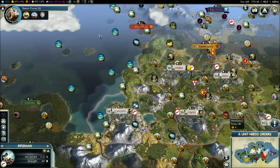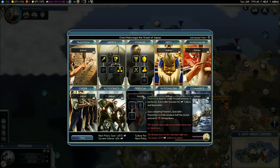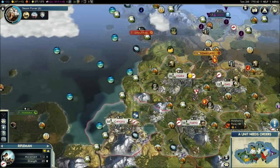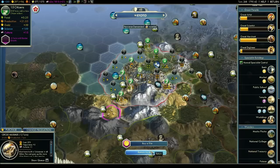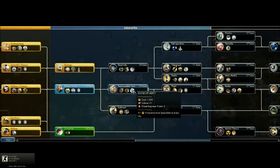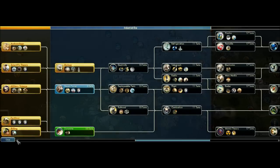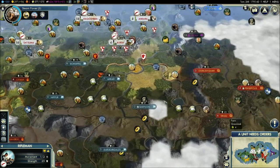His next social policy is coming up in about 20 to 30 turns. We would both definitely suggest Freedom as that policy. Freedom gives you half the unhappiness from specialists. Since he has a lot of really big cities with buildings that have specialists, filling them up means every two specialists is effectively one unhappiness he doesn't have to deal with. He can also go to Replaceable Parts and build the Statue of Liberty — and with that great scientist he's going to get, that should give him a huge head start on building it.